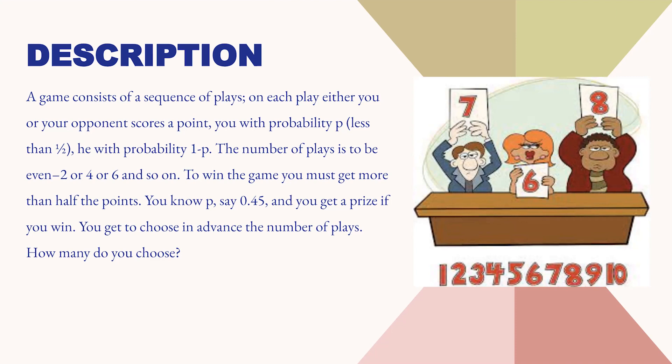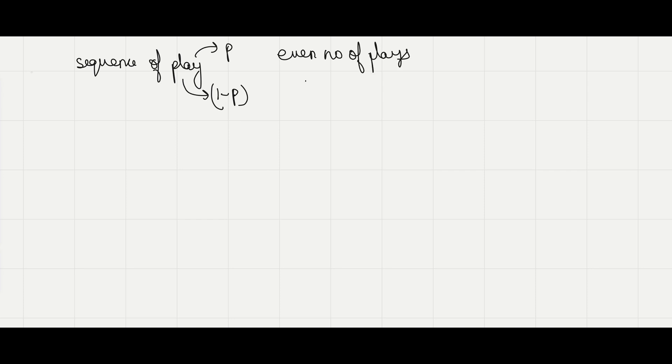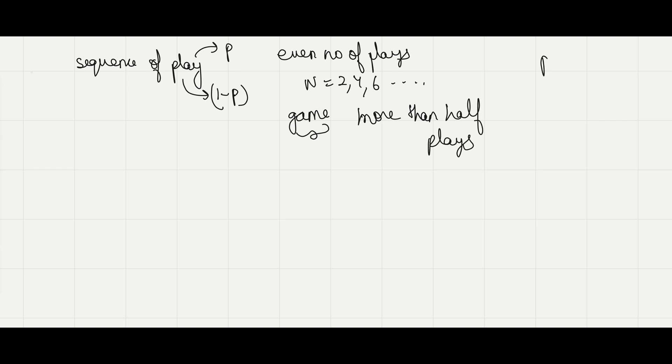Now let's see the solution. We are given a sequence of plays, and in each play either you win or your opponent wins. Your winning probability is p and your opponent's winning probability is 1-p. There are an even number of plays, that is n equals 2, 4, 6 and so on. To win the entire game, you should win more than half the number of plays. With p equal to 0.45, you need to choose the value of n — that is, the number of plays.